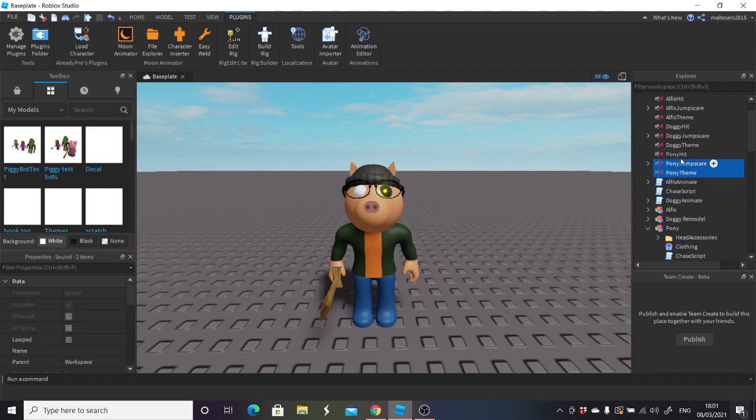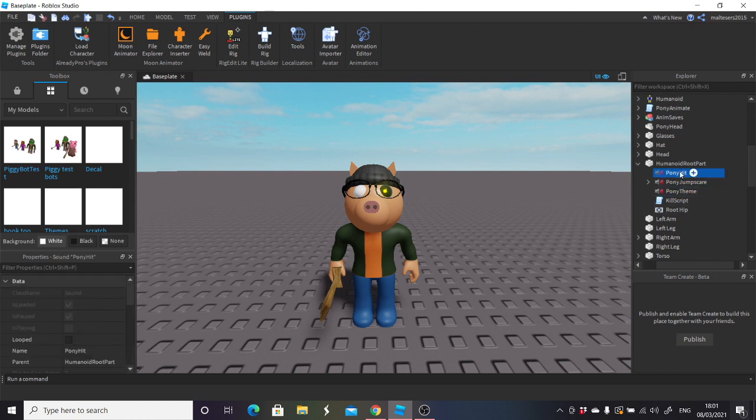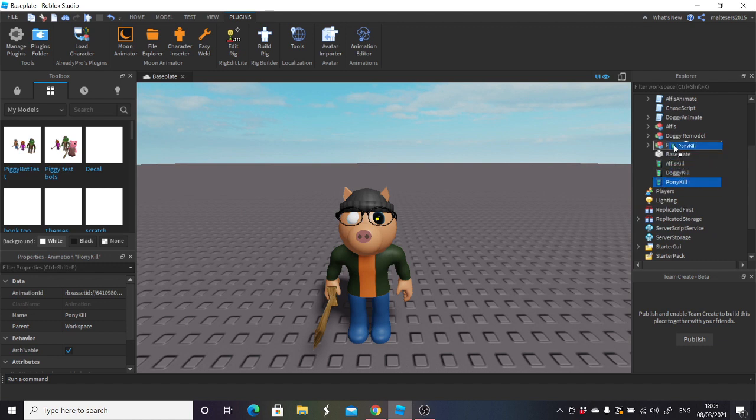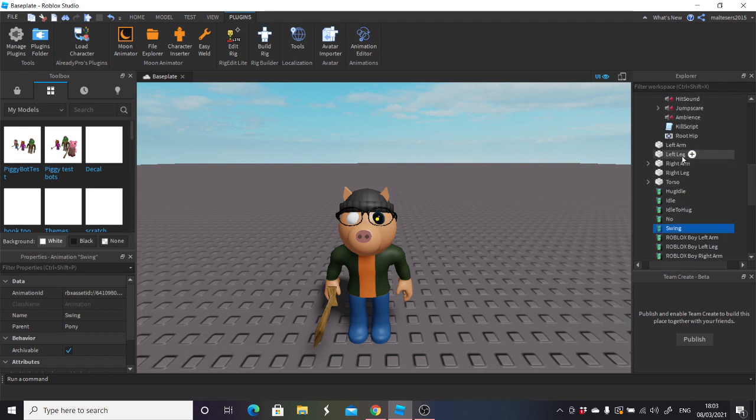Take pony's theme, pony's jump scare, and pony's hit and put all of these into humanoid root part. Rename pony hit to 'Hit Sound', rename pony jump scare to 'Ambience' — A-M-B-I-E-N-C-E — and rename pony's theme to 'Jump Scare'. So you've now got hit sound, jump scare, ambience, and a kill script underneath it. Then close down pony, find pony kill, drag it straight into pony, and name it 'Swing' with a capital S. That's pretty much your skin done.